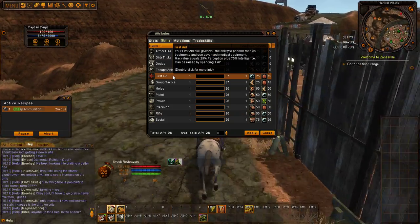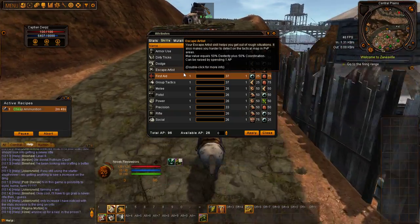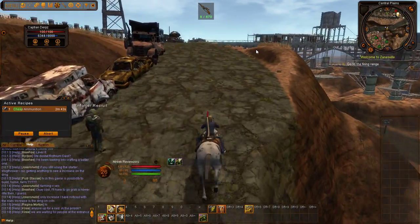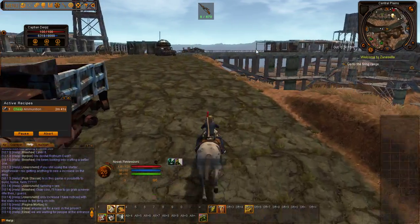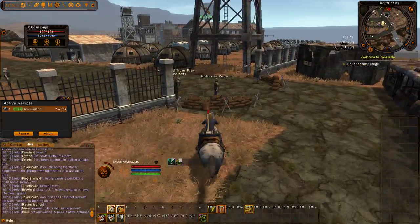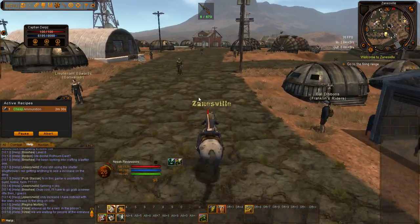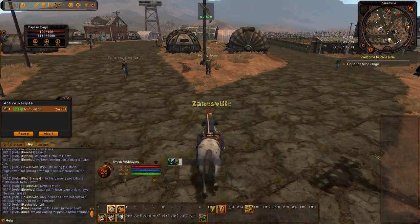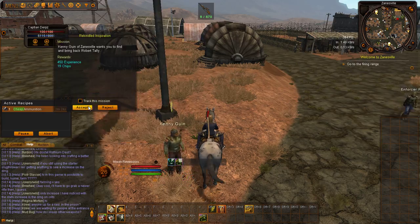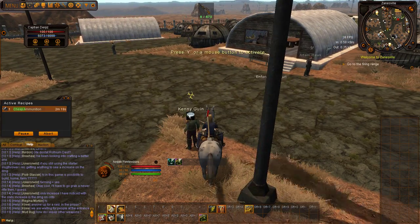I'll show you staunch wounds in just a little bit when I have the AP. Another rule of thumb when it comes to AP spending: do not spend more than you necessarily need into it. There is no benefit from overspending into a skill mutation line. Same goes with stats - there's a reason why experienced players call it min-maxing, which basically means you're not wasting your ability points on useless crap.